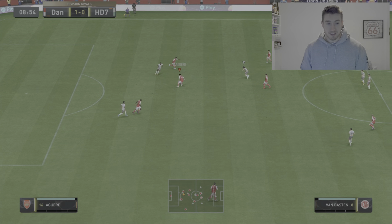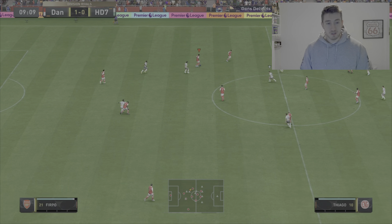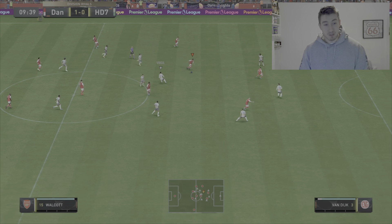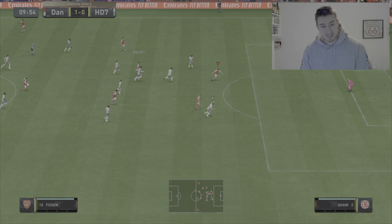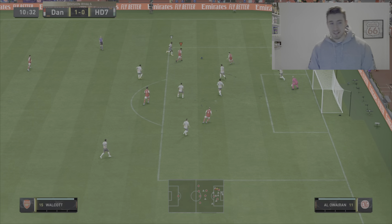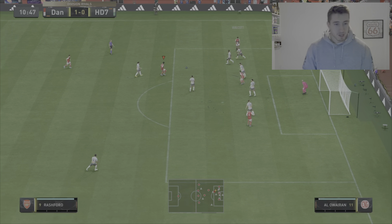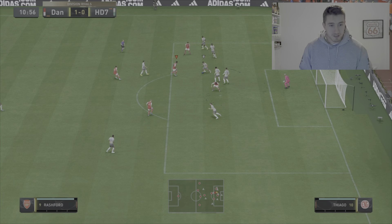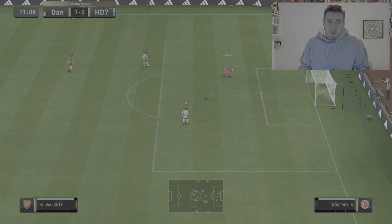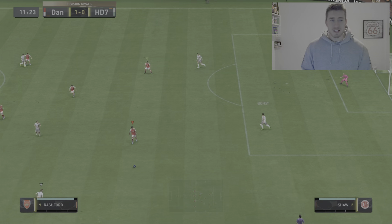Here is Junior Firpo on the ball again and Foden's making a great run through the middle. We found him in the end, but he's on his weak foot — that's a problem. That's what I'm saying about that three-star weak foot — that is a bit of a problem. Walcott managed to put the ball back up, here is Foden again. That's going to be offside, I think. That weak foot for Foden is a shame.